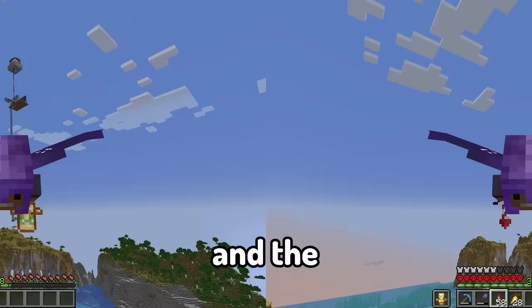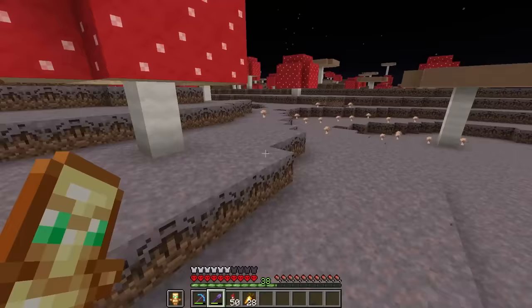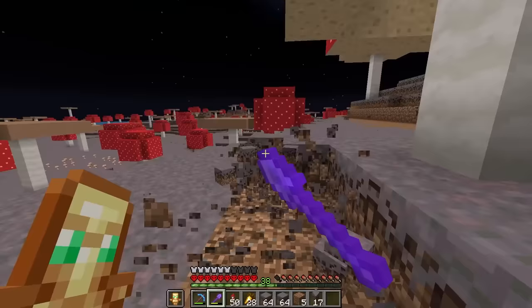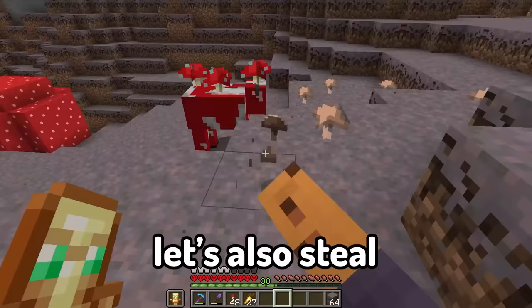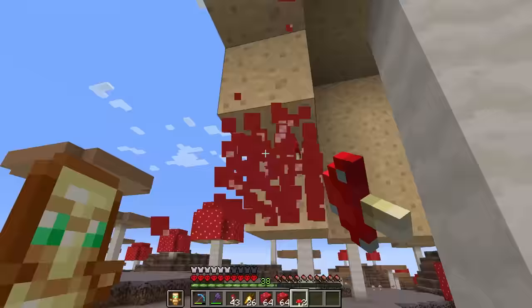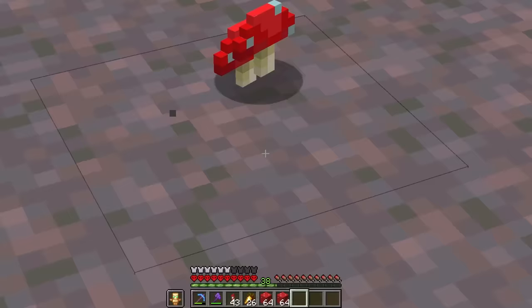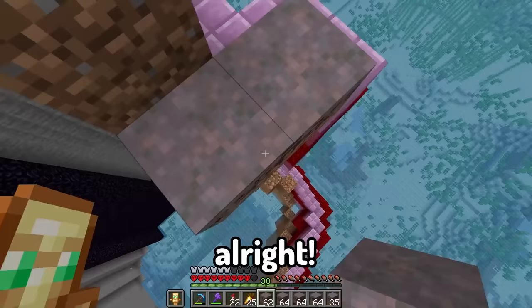The very next biome I want to work on will be the mushroom biome. Let's steal a bunch of mycelium from this giant island - I feel bad because it's rare. Let's also steal some big mushrooms and normal red mushrooms. From the entire mushroom island I only got six mushrooms - how does that make any sense?